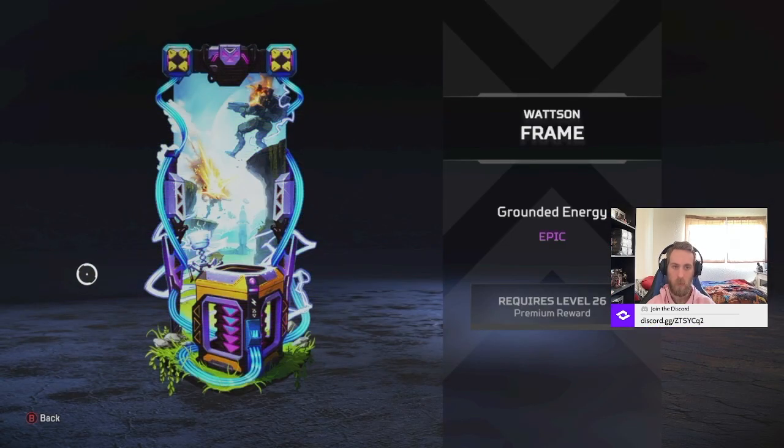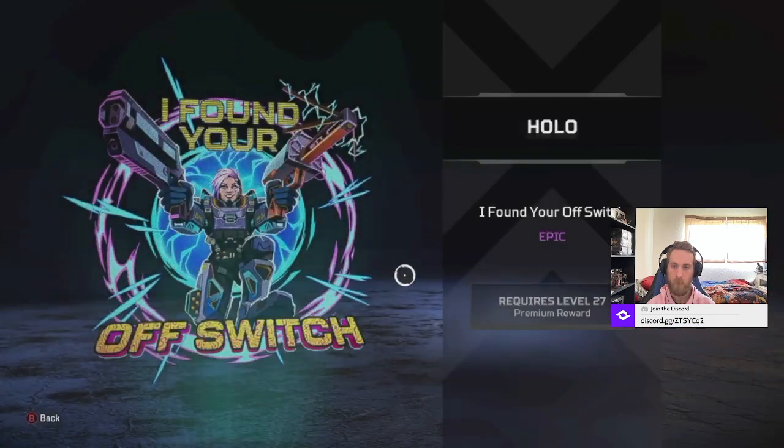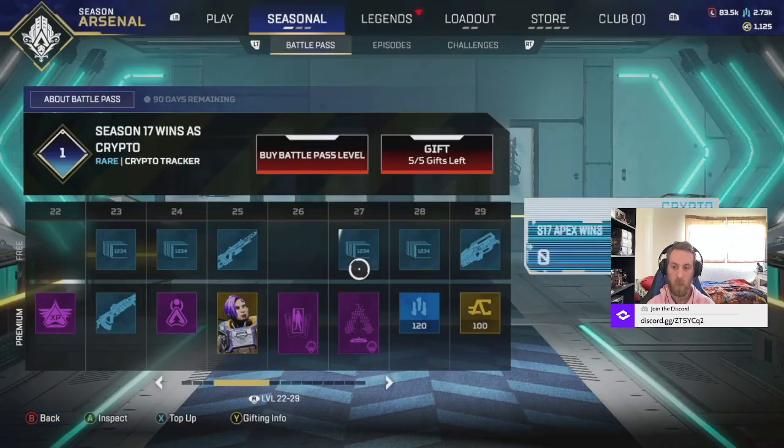We got Watson's Frame - that's also with mechs or Titans. That's pretty cool. It rings of the Titanfall universe more than anything. I like it. Here's your Hollow Spray. 'I found your off switch.' 'Yes, you did.' Death is an off switch.